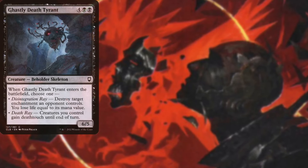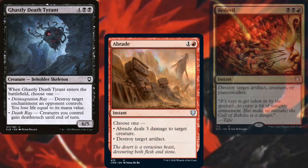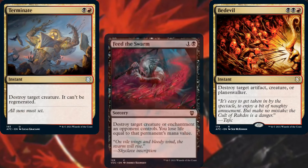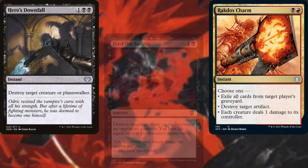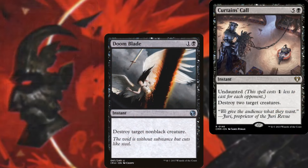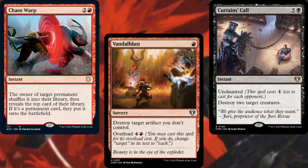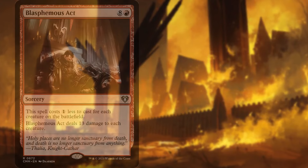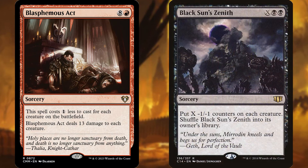For interaction, we have: Ghastly Death Tyrant, Abrade, Bedevil, Terminate, Feed the Swarm, Rakdos Charm, Hero's Downfall, Doom Blade, Curtains' Call, Chaos Warp, and Vandalblast to keep our opponents in line. Blasphemous Act and Black Sun's Zenith help us reset the board as needed.